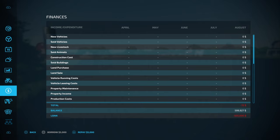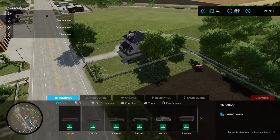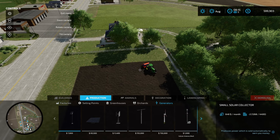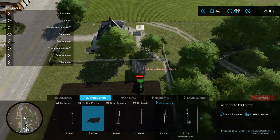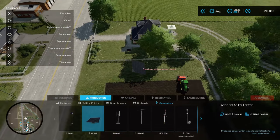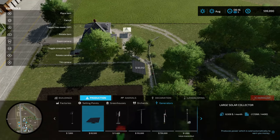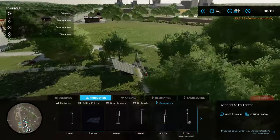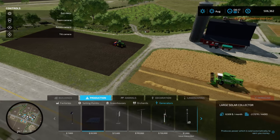Now one thing we are going to do is put down some solar panels. I'll put down one to start with, and the reason is to cover our leasing costs. That'll generate about 3,000 on average per month, which is going to be more than enough to cover our lease initially.